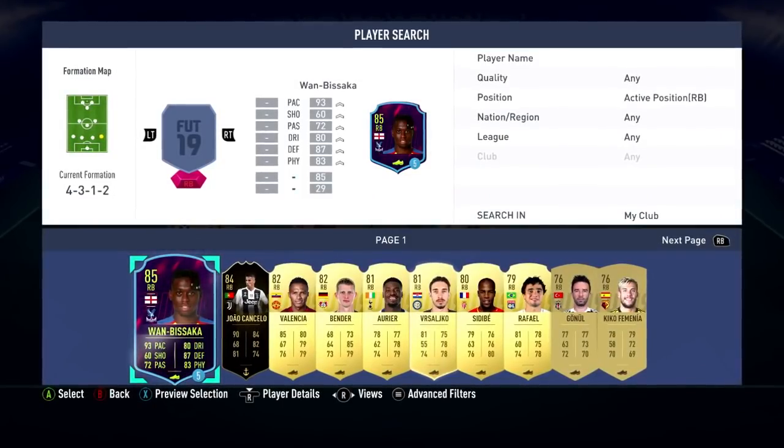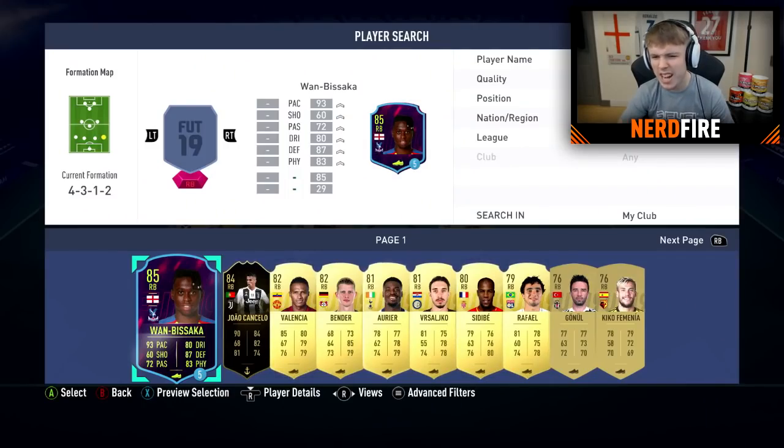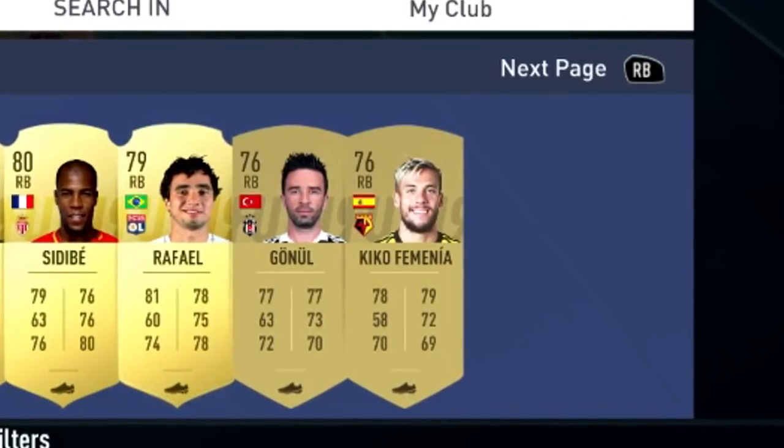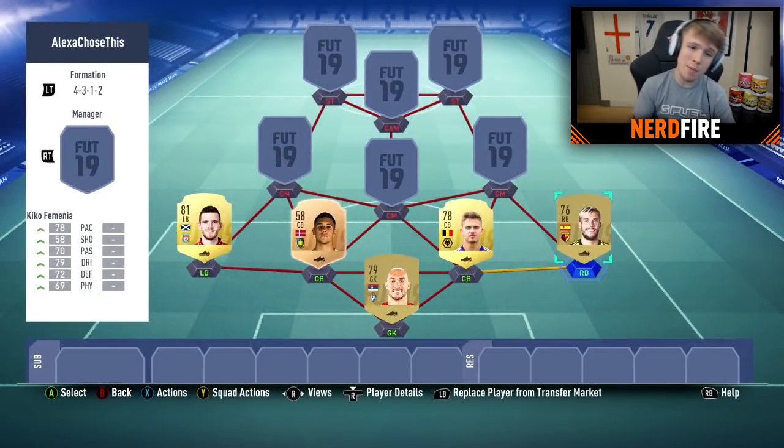On to the right-back. We have 6 pages of right-backs. Alexa, pick a number between 1 and 6. Your random number is 1 — page 1. Alexa, pick a number between 1 and 10. Your random number is 10 — it's Kiko Firminia. Not too bad. He gets that Premier League link as well. Defence is completed — on to the midfield.